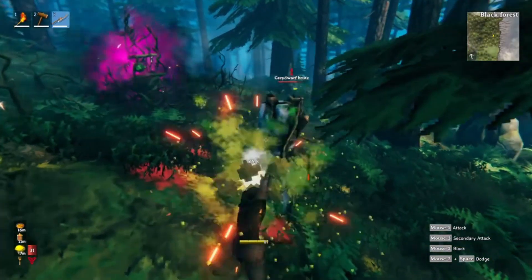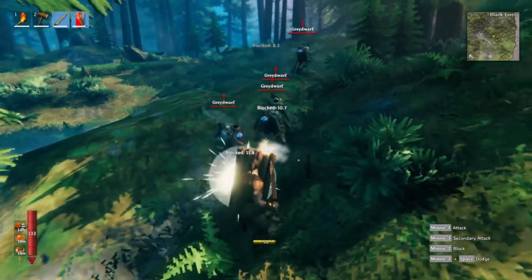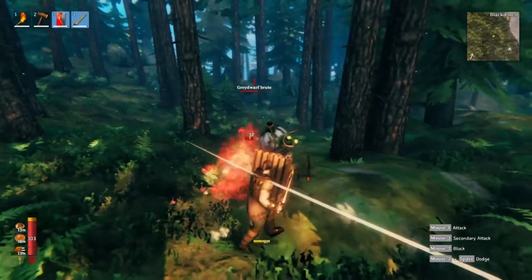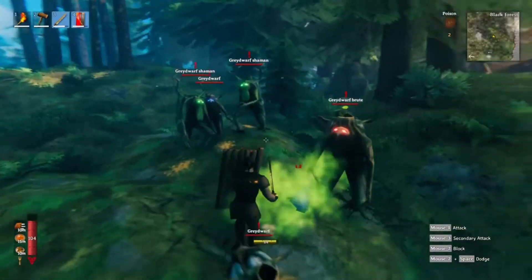These little teasers Iron Gate are doing for Hearth and Home are getting me really excited for the update and showing that this update will not just simply be new building pieces just for the building crowd. They're actually making changes to combat and how the health and stamina systems work, along with adding new features like the stagger bar.